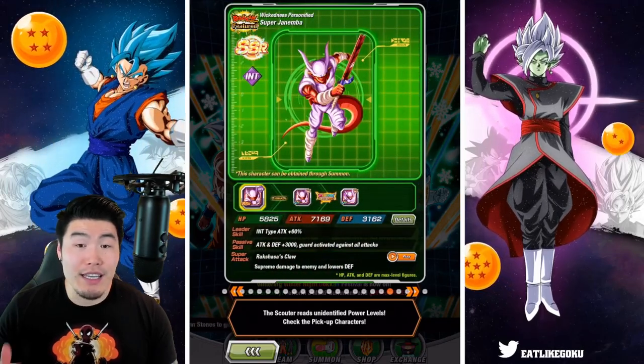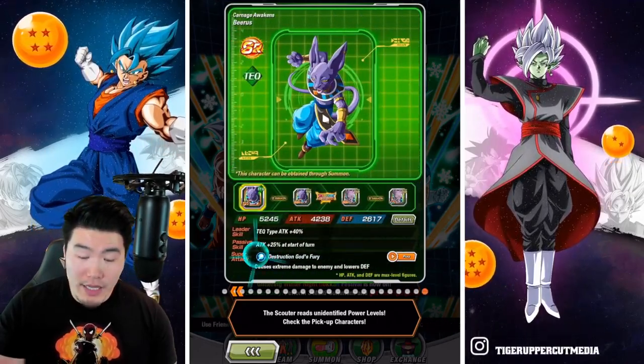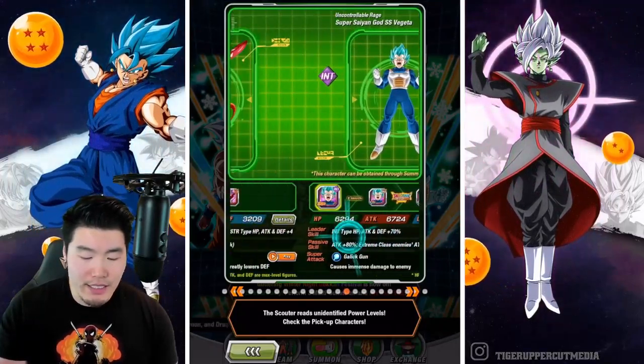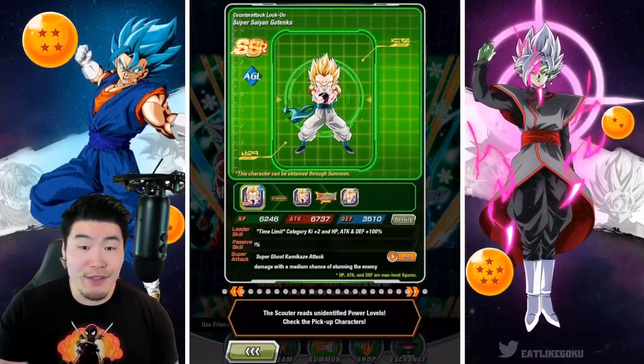Tech Beerus — pretty old. INT Janemba — old as well, but actually really good still. So yeah, a couple of older EZA units, a couple of 120 leads, and then we also have a bunch of Dokkan Fest TURs and then the LRs.